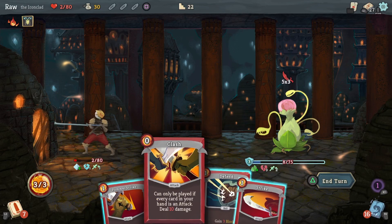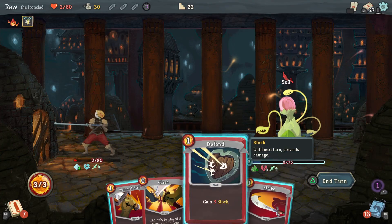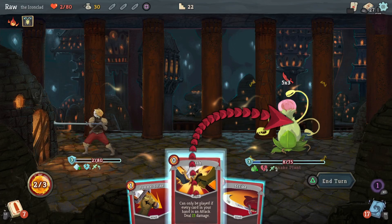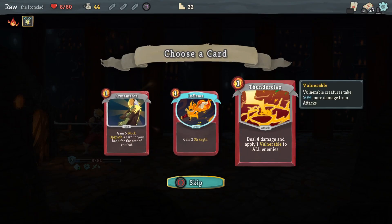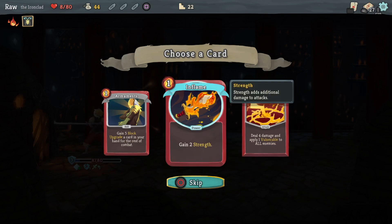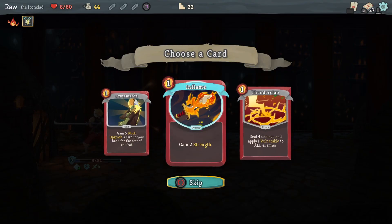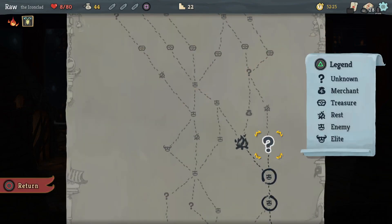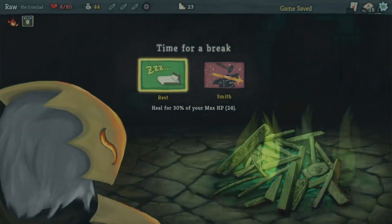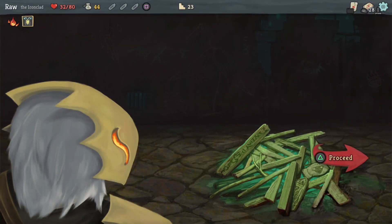10 and 10 — I can't even play that. There's more damage than that. Well, I can — I'll be alright. Thunderclap: deal 4 damage, apply 1 vulnerable to all enemies. Inflame: gain 2 strength. Gain 5 block, upgrade a card in your hand for the rest of combat. I feel like I want the vulnerable but that strength is good too — yeah, I'll take the strength. Let me get some kind of heal — I'm just hanging on right now, and barely. Back at 32 health.